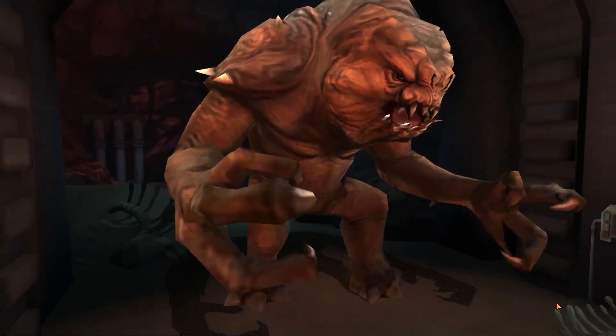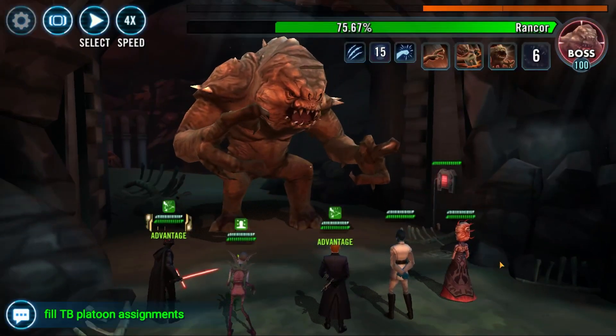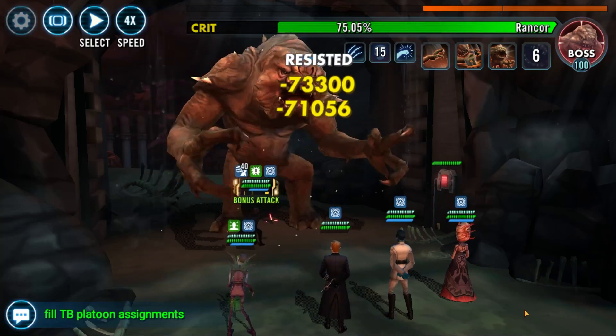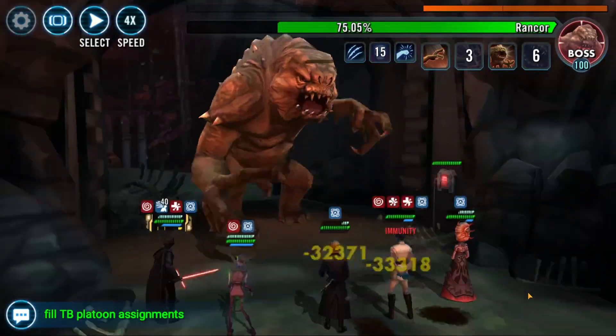Have you just unlocked this, or are you thinking to yourself how on earth do I get that 8 to 10 percent score? At a minimum, this is the score that most guilds are asking for with Supreme Leader Kylo Ren's runs in general. Some would expect more, but to be consistent, aim for 10, and this video is hopefully going to show you how to do that.